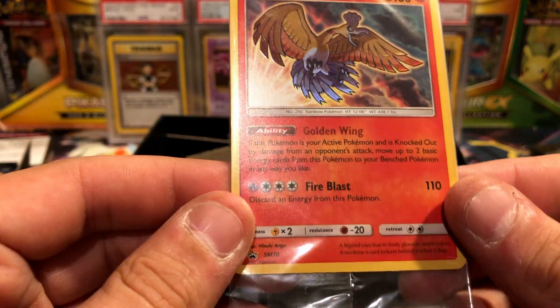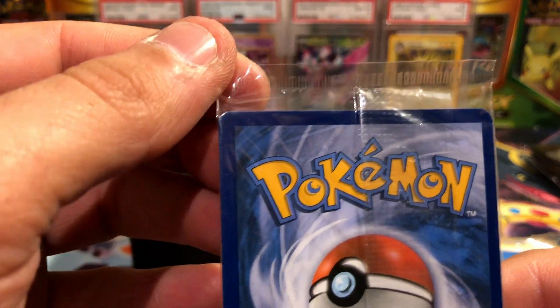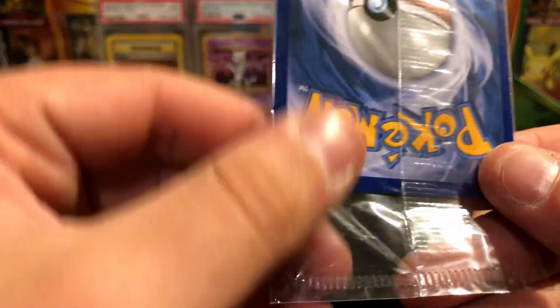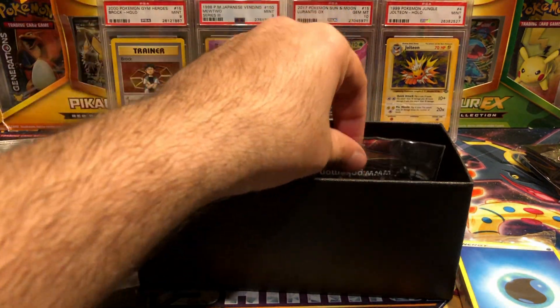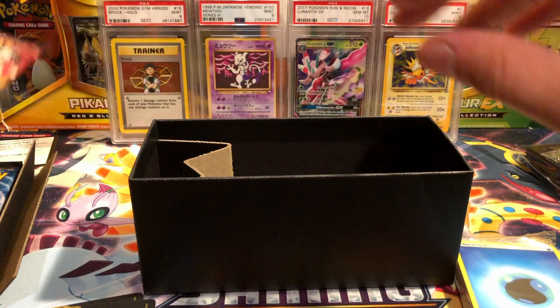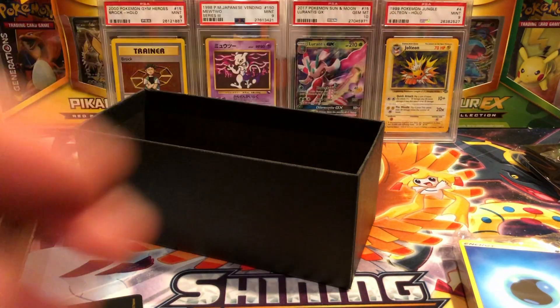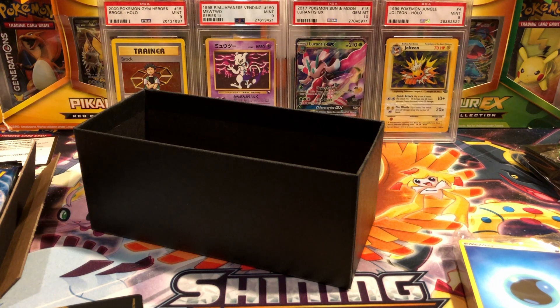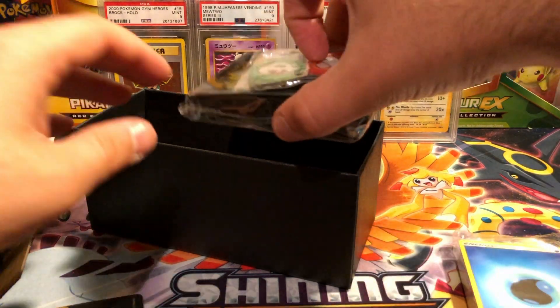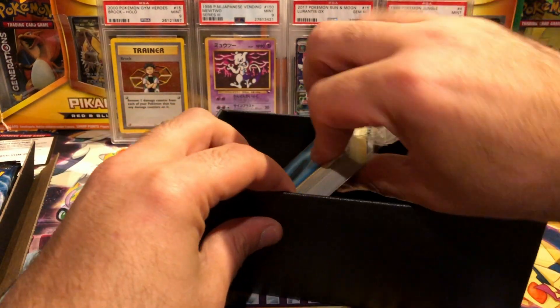It does come with a Shining Ho-Oh promo, Sun and Moon number 70. It appears to be in pretty good shape, which I don't mind - I have several of those. I think it's a really really nice card and it was a nice little start to the set to just have that in here, similar to the Generations elite trainer boxes which did come with a Shaman promo card.